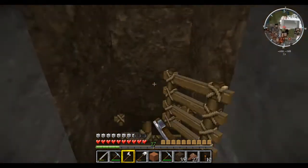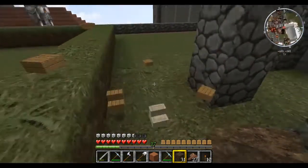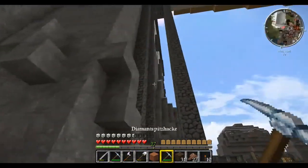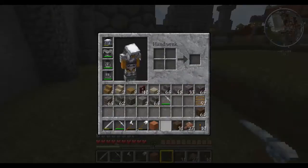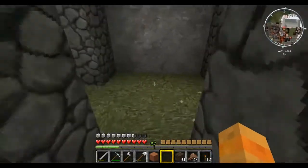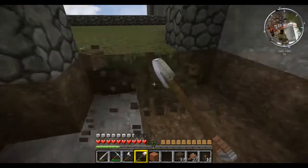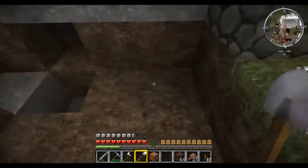Achso, ich bin schon unten. Das ist ja auch was Feines. Ah, hier ist noch ganz viel Holz. Nehmen wir mal die beiden hier weg. Und siehe da – wir haben wieder eine geschlossene Felswand. Hoho.